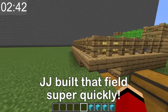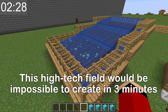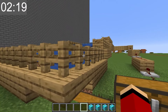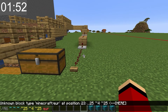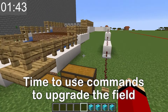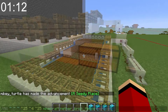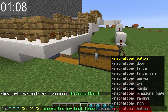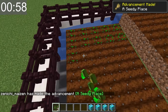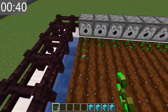Whoa! No way! This is one of the coolest fields I've ever seen! If I push this button, I can harvest all the crops automatically! If you look inside this chest, you'll find all of the crops from my field. I still have a lot of time left — I'll change these wooden blocks to quartz with a command. The white blocks make it a whole lot fancier. I'll also change the slabs and give the fence a makeover. My field is gonna blow Mikey's field out of the water.